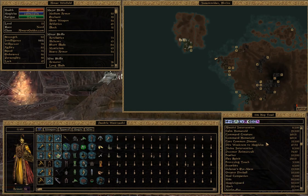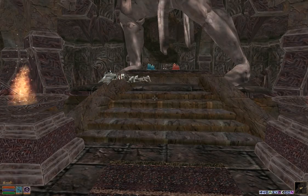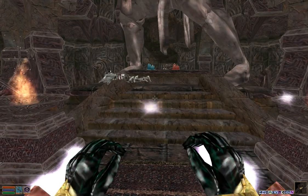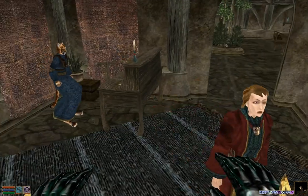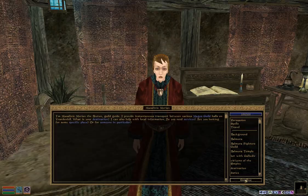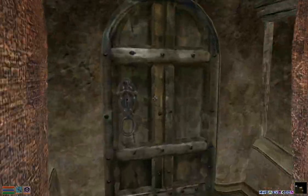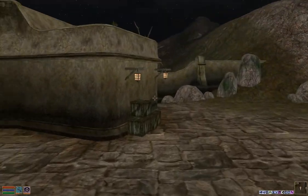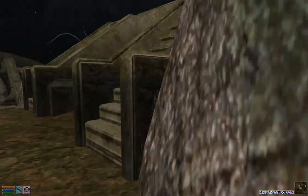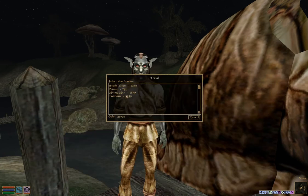Let me recall back to Balmora because that's where we need to go next. Our next destination is the town of Molag Mar. He already gave us the journal entry so we don't need to wait around for him to finish talking. From Balmora we're going to take the Silt Strider to Vivec, and then we'll take the Silt Strider from Vivec to Molag Mar — and indeed you can go directly to Molag Mar.